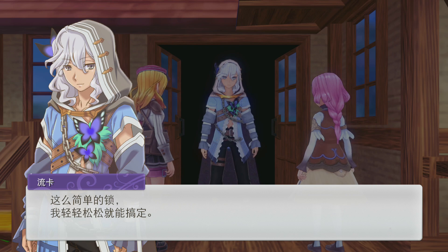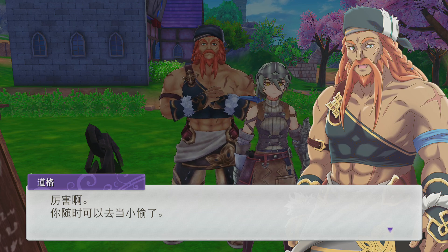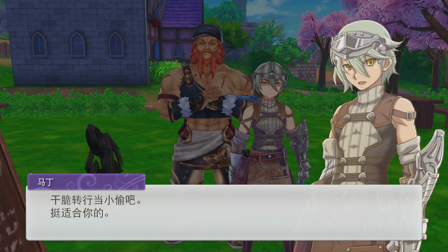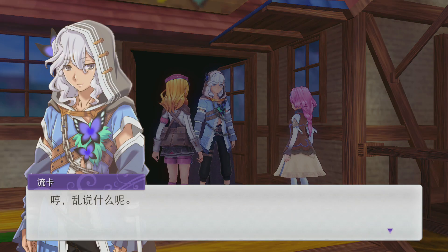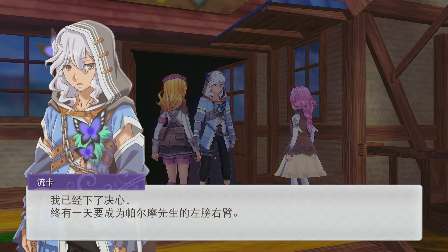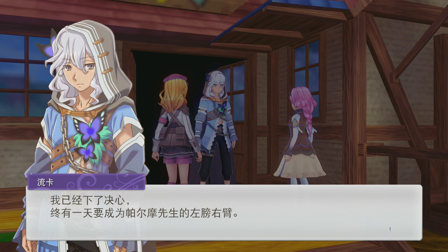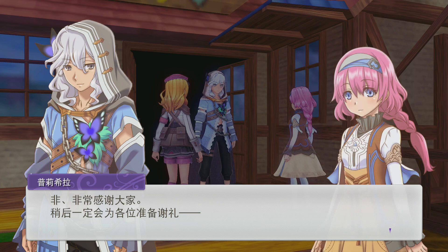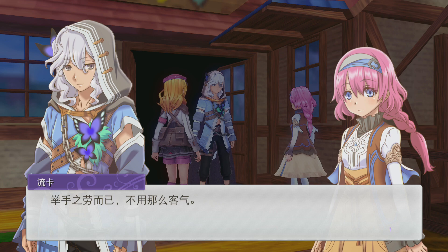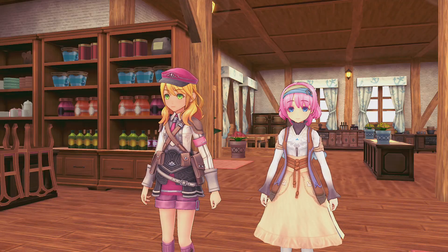Ryuka says it's such an easy lock, he can handle it super fast! Martin and the others tease him: 'That's awesome, you can be a thief anytime!' They're really mean to Ryuka! But Ryuka says one day he'll be the best helper for Paramount. Everyone thanks each other — it's just a piece of cake! Hopefully we'll be able to see Priscilla's sister and hopefully she's okay!